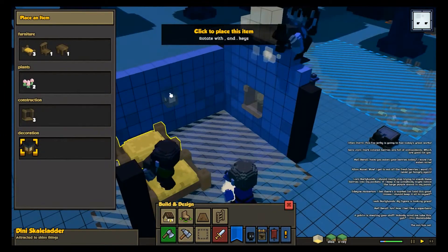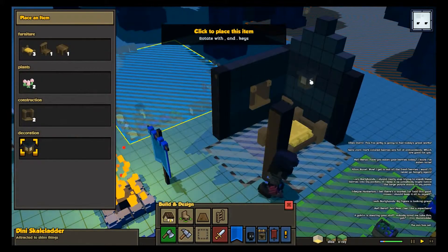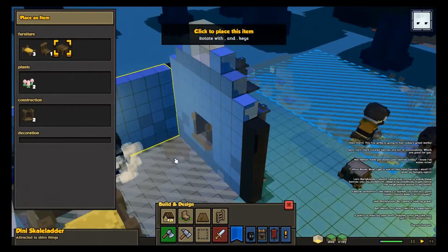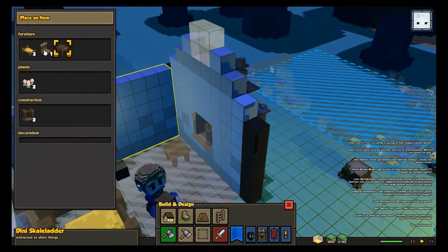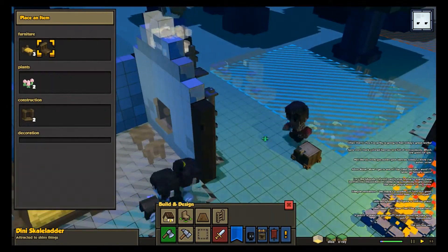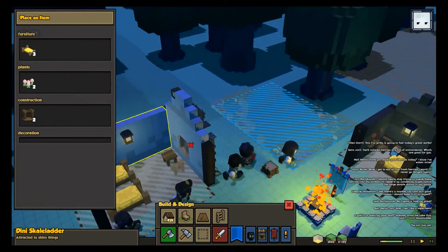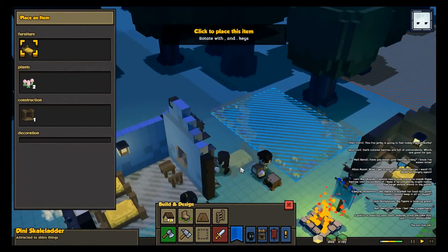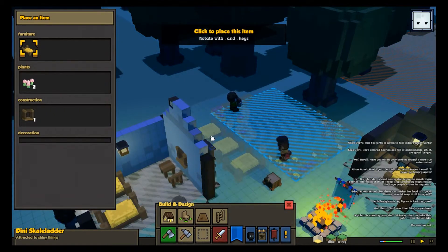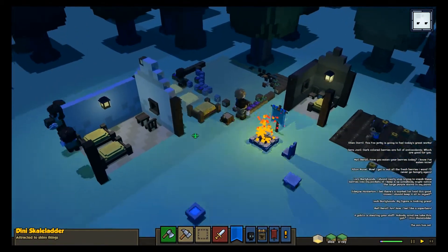Let's keep placing some stuff like the lanterns — put some lighting in the buildings. Table here, and a chair by the window. Let's place a few more beds, just because we don't have enough buildings — it's a makeshift bed area.